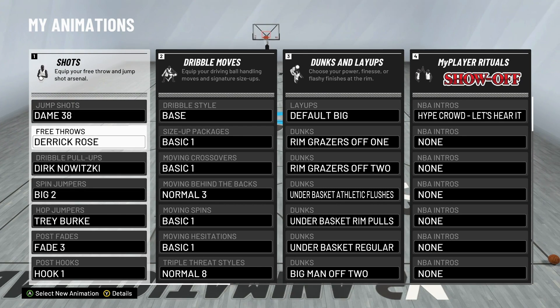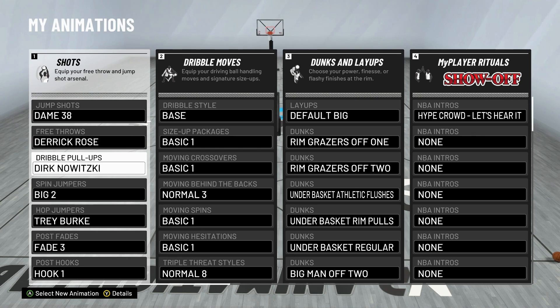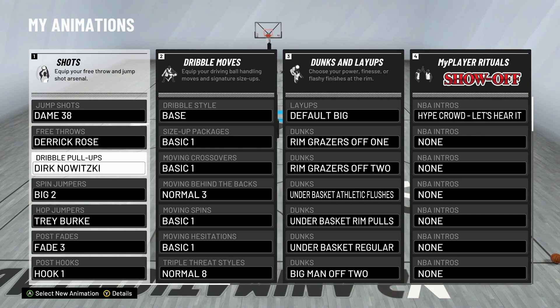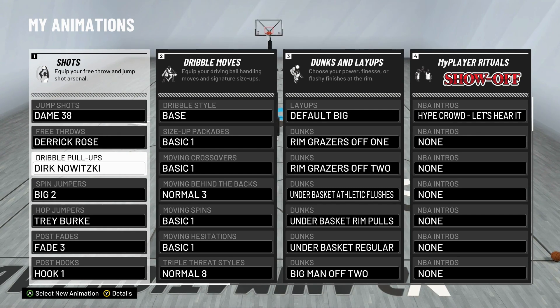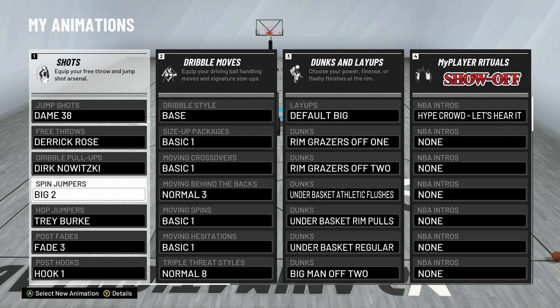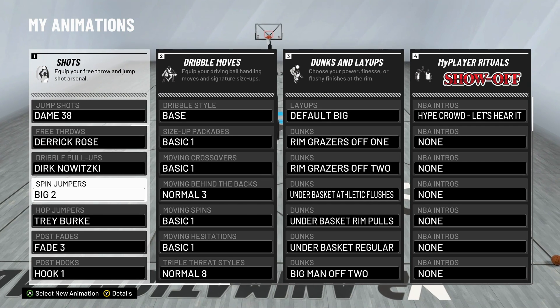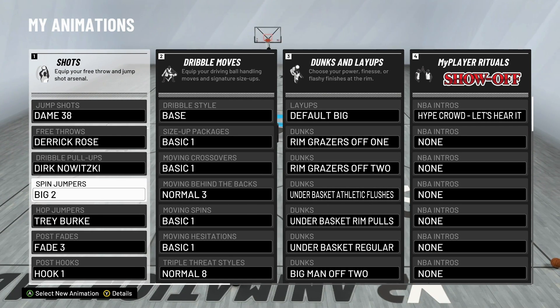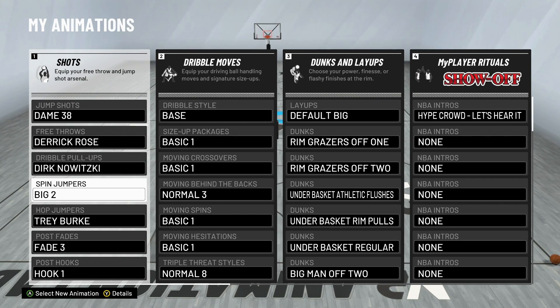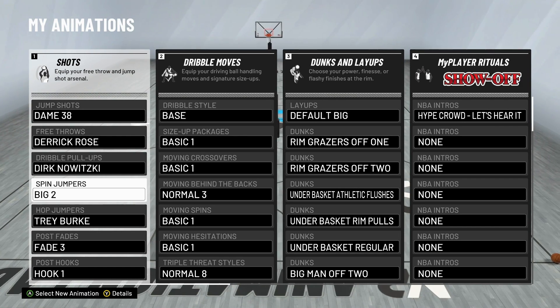Free throw is Derrick Rose if you guys want to copy it. My dribble pull-up is Dirk Nowitzki — one of the greatest power forwards of all time. You're not going to do too many dribble pull-ups as a center, but that's what I'm using. Spin jumper is Big 2. Again, you're not going to be doing a ton of spin jumpers, but if you're playing 2s or 3s, there's a pretty neat fake in here — kind of a Hakeem the Dream type fake — where you can catch people off guard and maybe get an up and under.